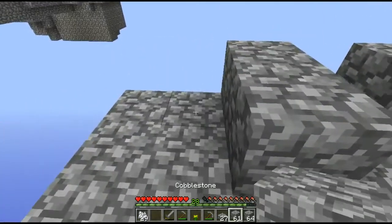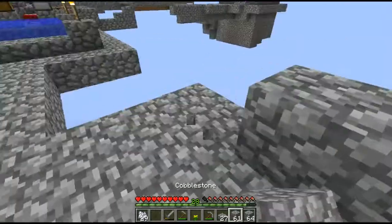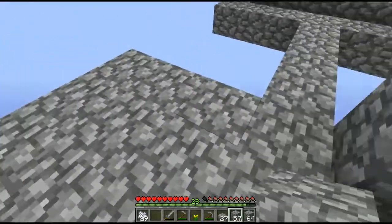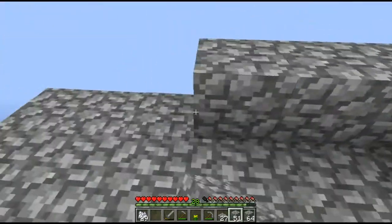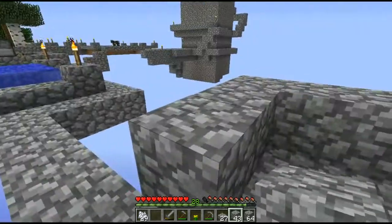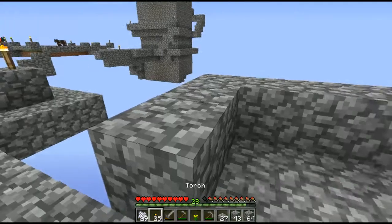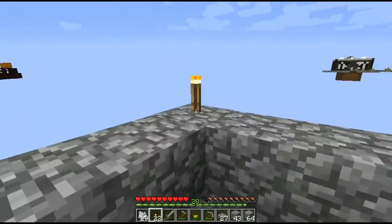Let's finish off this area with cobble, just to get a room going in here. This is what it's going to look like — we may put a door on the front, I don't know yet. Let's light it up so nothing spawns at night.